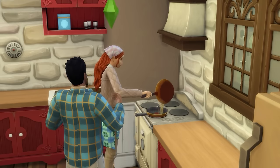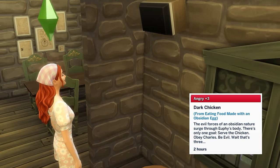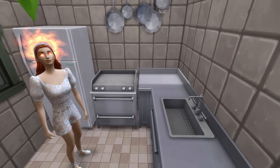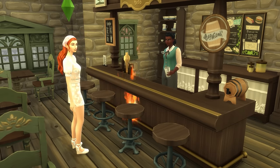Similarly, if you eat food made from Obsidian Eggs, such as Obsidian Eggs on Toast, you will gain a unique temporary power. Your sim will gain an Angry Moodlet for a few hours, and while active, your sim's eyes will glow red and they'll gain the ability to use the Evil Glare Power on objects, which will cause them to break and start a fire — great for causing chaos. You can also use the Evil Glare Power on other sims to spread the moodlet to them as well.